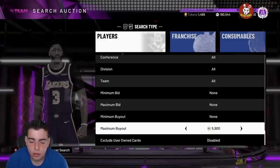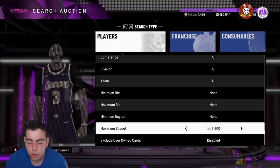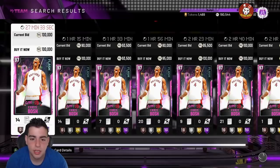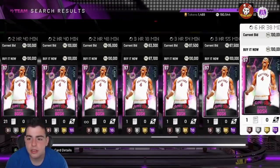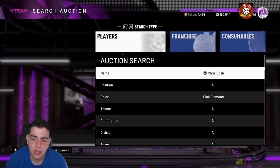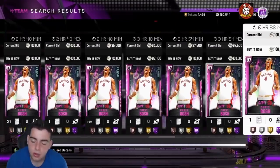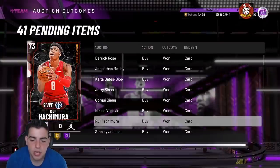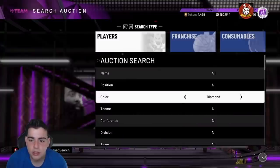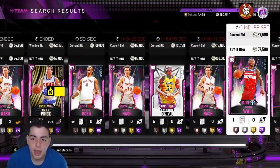If you don't follow my Twitter, go do that right now. Chris Bosh was going for 100,000 MT last night — I got him for 62,000 MT, that's about 30k profit. Mine didn't sell yet but he's at 93k, and once that 93k sells at 97k I'm gonna make about 25,000 MT. Between Bosh and Melo I'm making over 50k MT. The market is rising like crazy because Giannis ended up breaking the market.